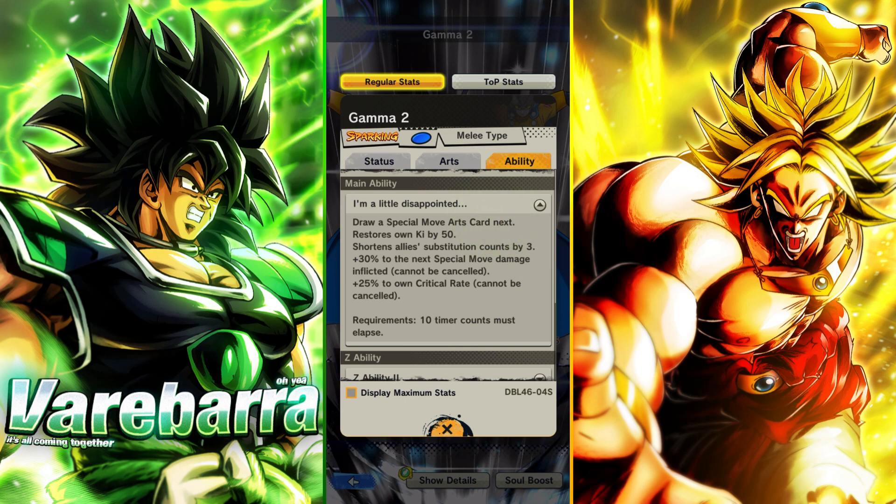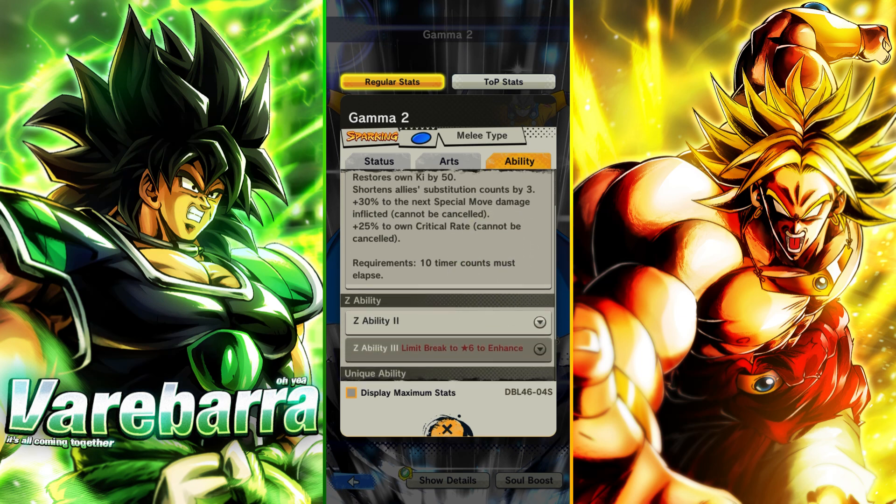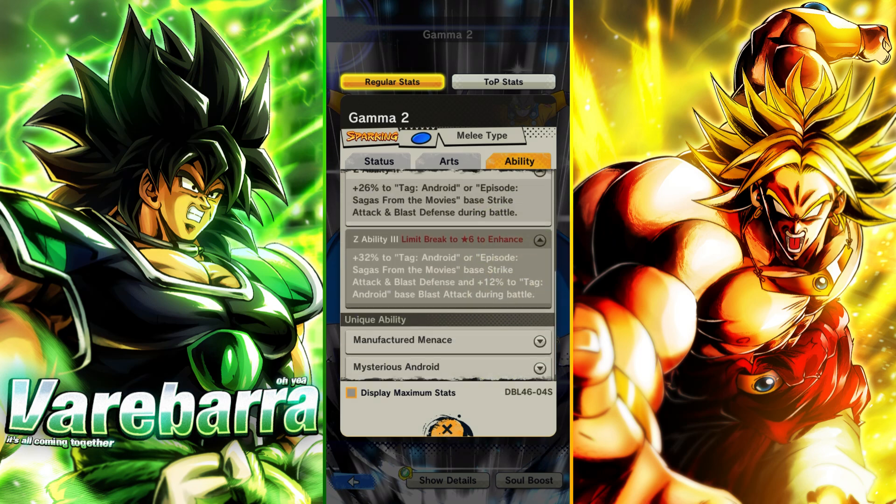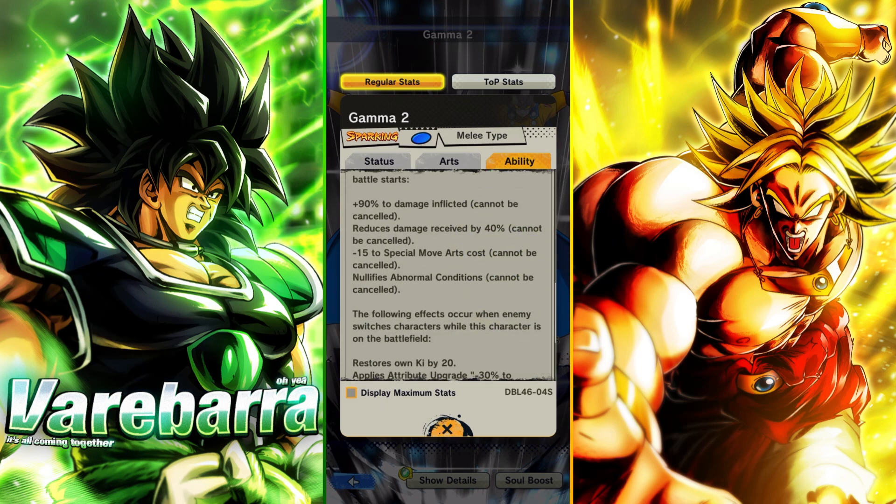This one, he draws a blue card, he only gets enough ki to use it, he shortens allies' sub kill by 3, he's getting a 30% buff to the next blue card he throws, and then 25% to own crit rate — cannot be cancelled. His ability buffs Strike Attack and Blast Defense, and then after 6 stars, he's getting that extra buff to androids' Blast Attack.